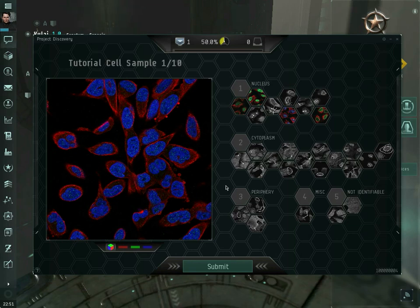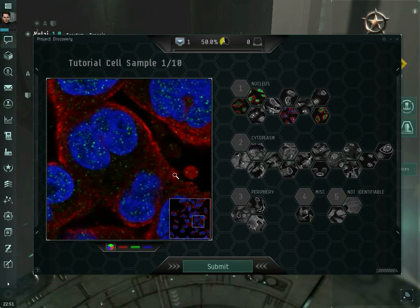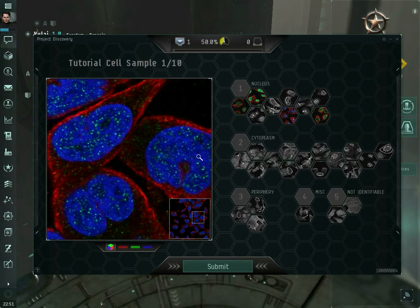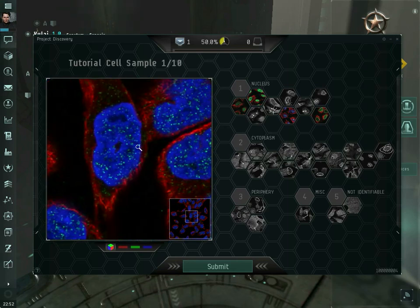So the idea is you're shown a picture and you need to figure out what things the green stuff has stained. The red stuff always stains what's called the cytoplasm, which is the outer portion of a cell. The blue stuff stains what's known as the nucleus, the inner portion of the cell that contains the DNA molecules. The DNA is floating somewhere in the nucleus, along with some other stuff. I'll warn you up front, I'm not actually a biologist, so some of my explanations may be a little unsophisticated.